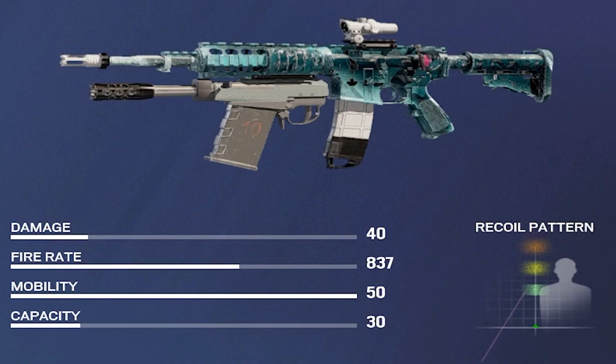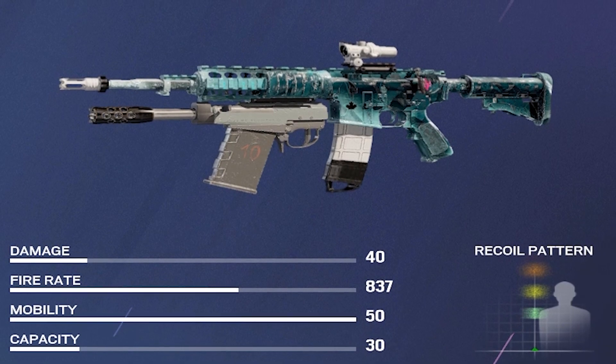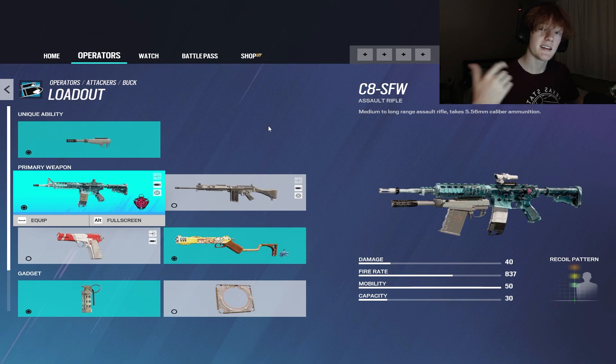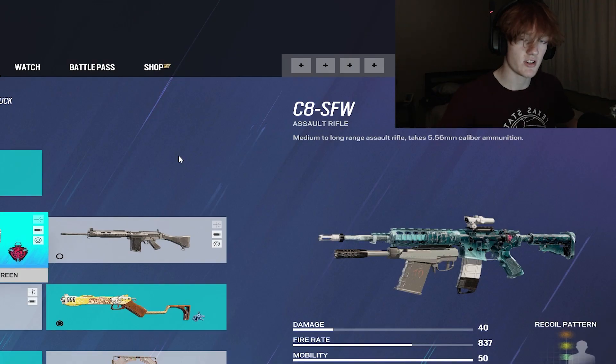Next is Buck's loadout. Buck also has a pretty good assault rifle, but in my opinion it is a little worse than Sledge's. It does have a better fire rate, but it has more recoil. It has a 1.5x scope too, but it also does less damage than Sledge's AR, making Buck's AR a net worse option.